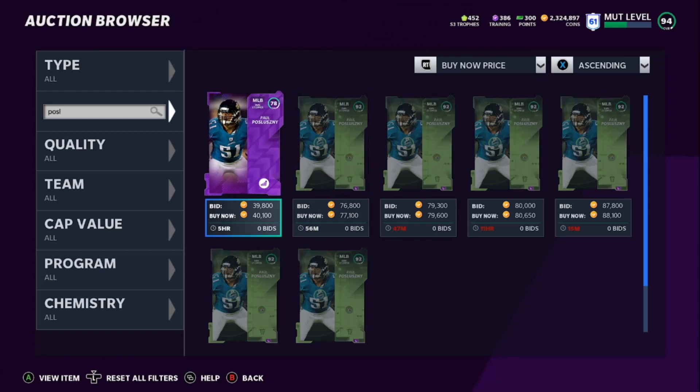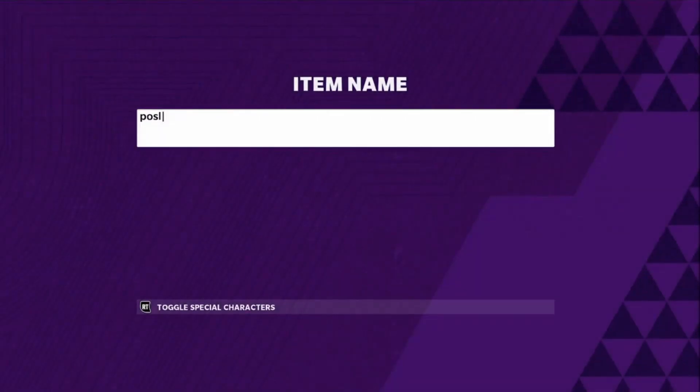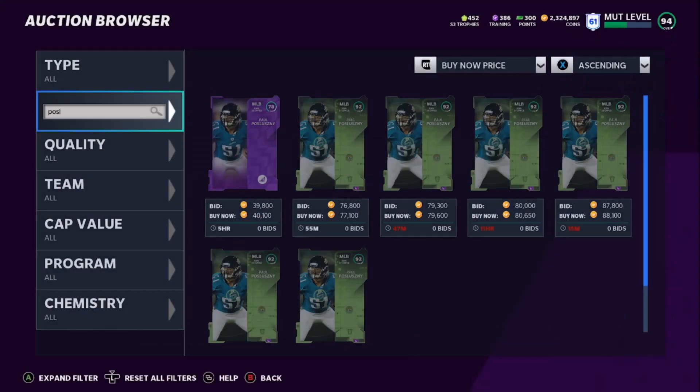You don't specifically have to do this one — I'm just showing you an example. If you come to the auction house and click on the sets, you're going to see that some of these are a quick 25k to 30k flip profit. Don't everybody just do this set and then get mad at me when it's not working. Look at other sets. I'm not going to give the sauce to every set every day — I'll bring out a new soft set — but look around.